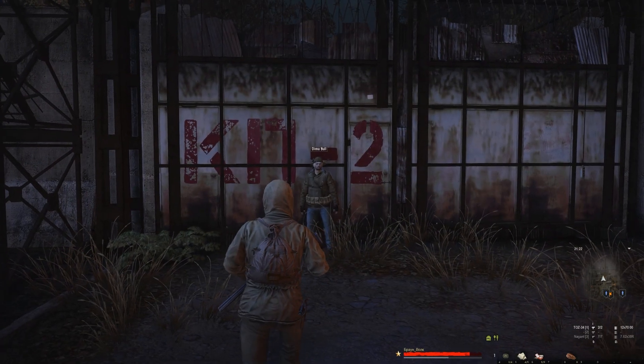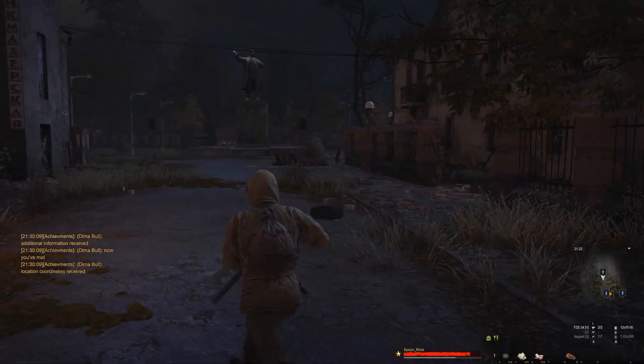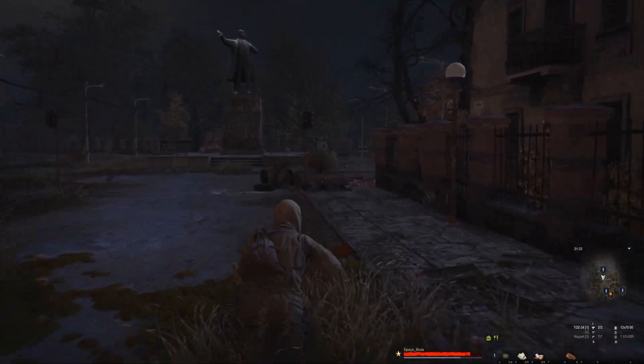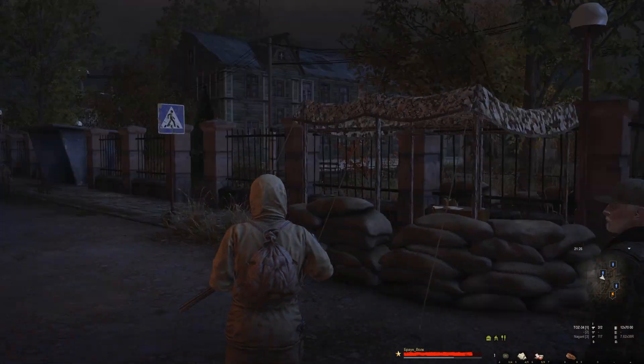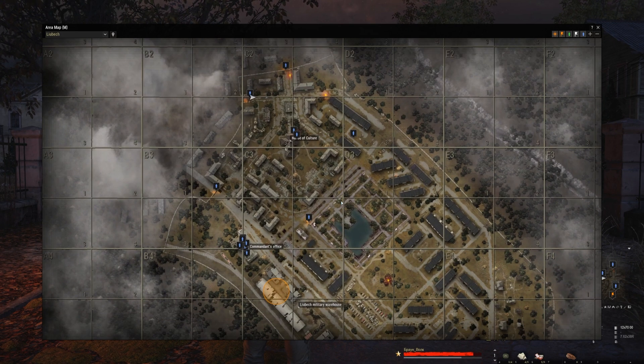At Checkpoint Two — Greek sent me, got his report. Jumping to Checkpoint One. Here, Greek sent me — this guard has a little story about some shenanigans. Now we're ready to go back to Mark, finish the trading, then go to the Commandant's Office to turn in that quest. Let's jump to Mark.